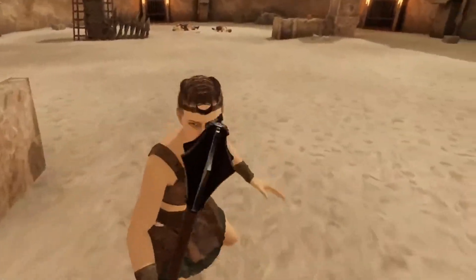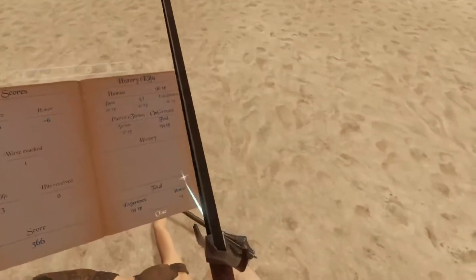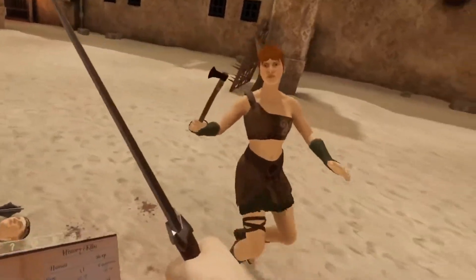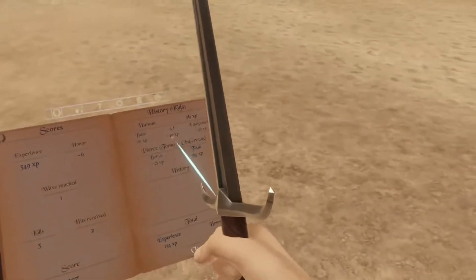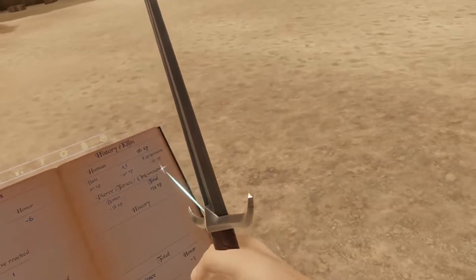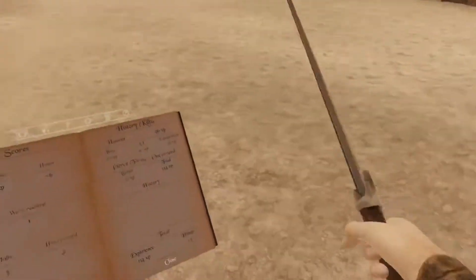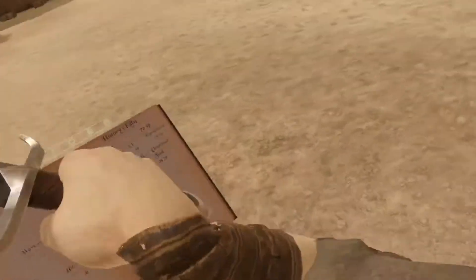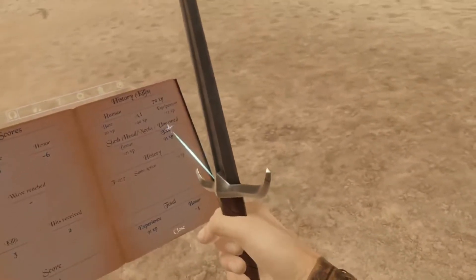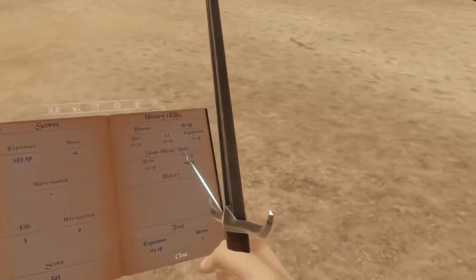Similarly, when someone's on the ground and you kill them, it will also give you a penalty — not quite as bad as unarmed, but still not very good. As you can see, the first part tells you how you killed the person and the second part tells you what state that entity was in. For example, I just killed that one with a pierce to the torso and the person was on the ground; earlier I slashed their head and the person was unarmed; and the first one was a slash to the head with no modifier.